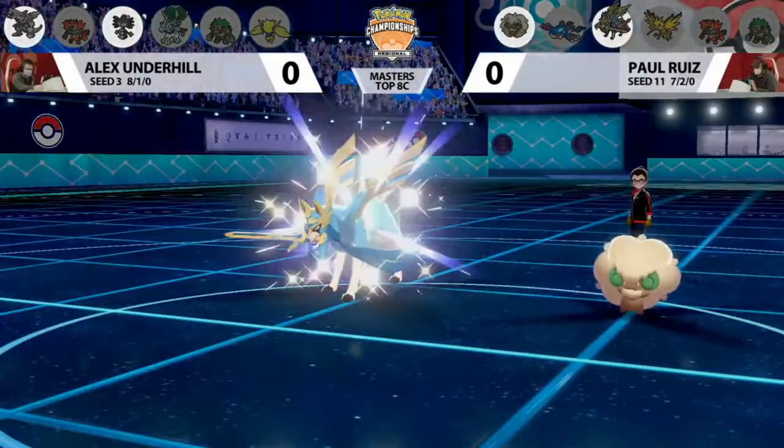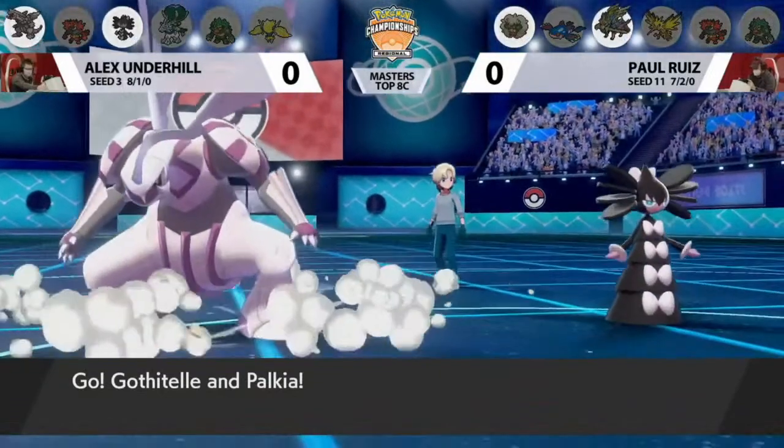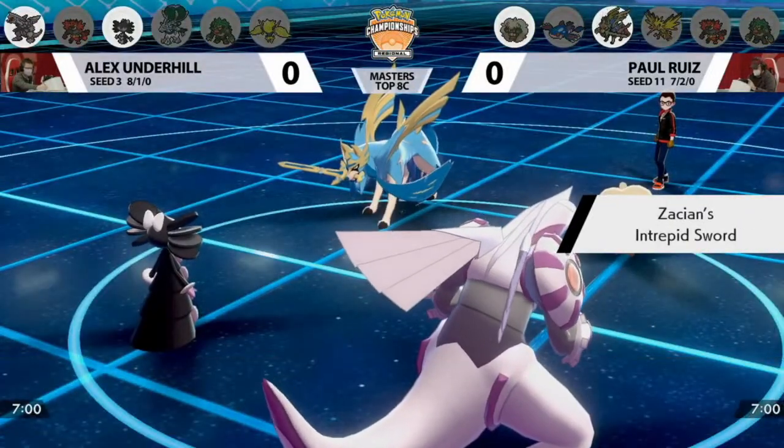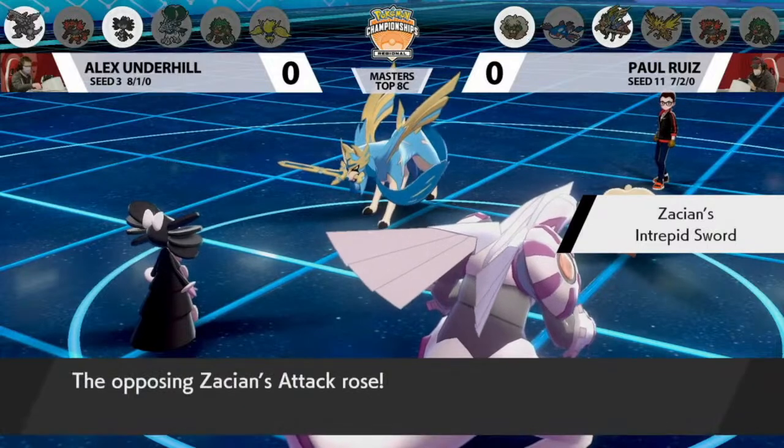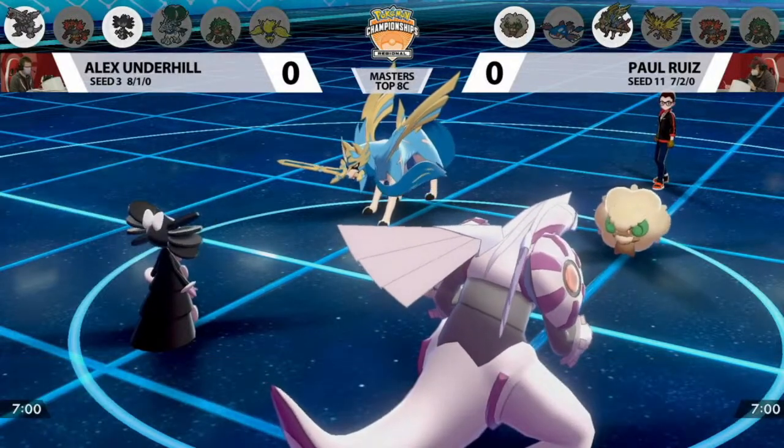Game 1 of Top 8 between Paul Verlees and Alex Underhill. Paul on the top of your screen with the Zacian and Whimsicott lead. And there is Palkia next to Gothitelle. Paul can't switch those Pokemon out now, and that's really unfortunate for Zacian.